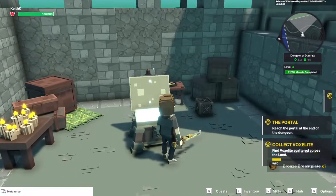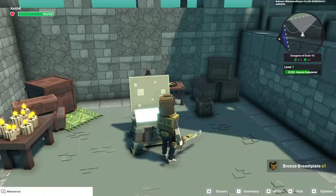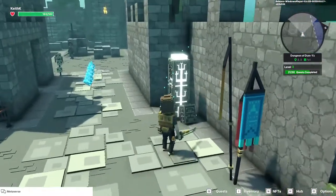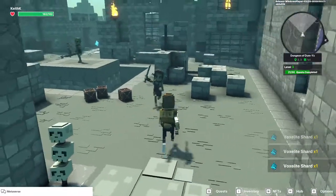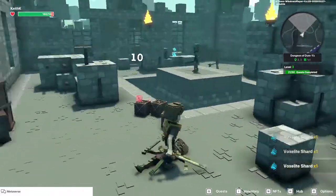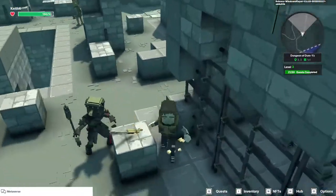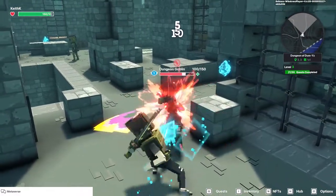Sweet, we got a bronze breastplate — let's check it out. This will give us plus 37 defense, we'll take that. Healing pillar, and a goblin to fight. Let's see if we can dispense with her before she hits us. We've got a bunch of them here. We've got another chest right there. So presumably we beat these guys and we can get to the chest.